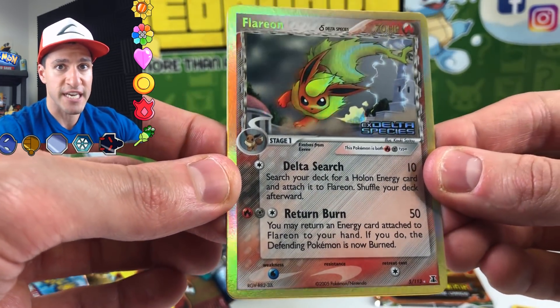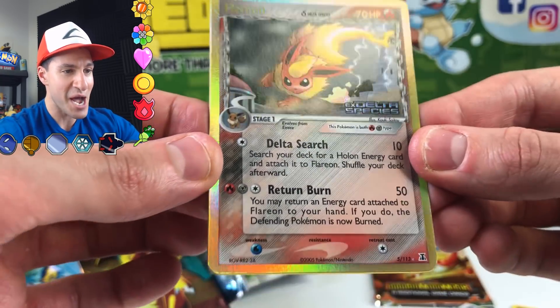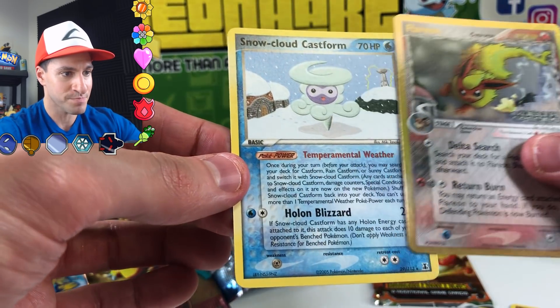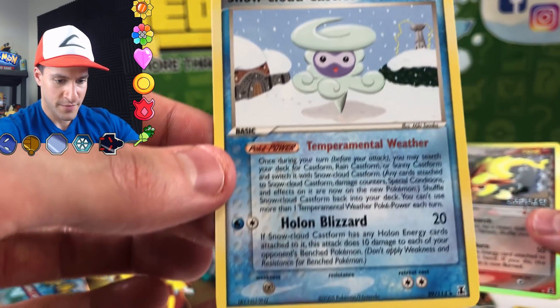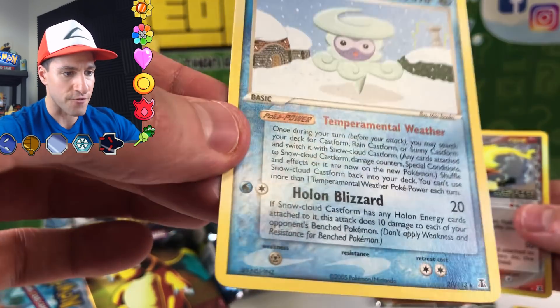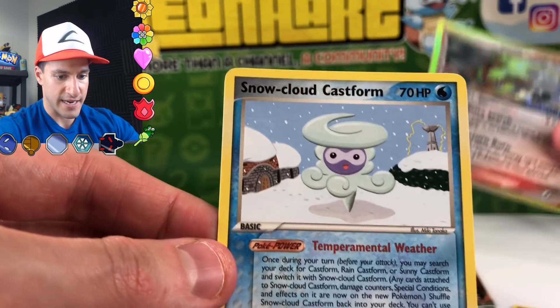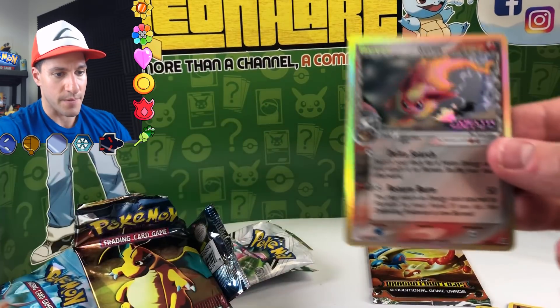It's an Eeveelution so it's extra special — a Flareon EX Delta Species holographic! The actual rare is a Snow Cloud Castform — interesting. There's like a whole novel written on this thing and a little electrical tower in the back. Oh my, that is gorgeous, absolutely gorgeous.